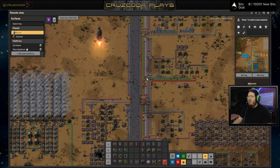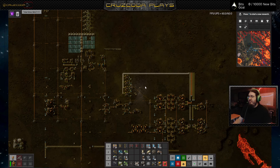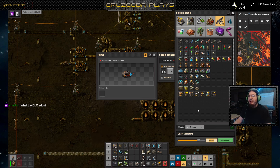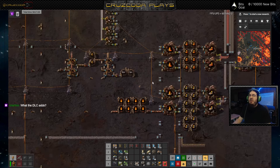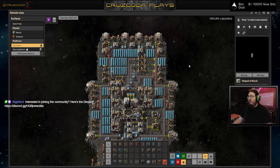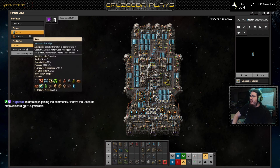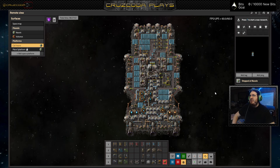This is the regular planet here — Novus. But I am currently on one of the new planets, Volcanus. It adds a total of five planets, it adds space travel, and it adds space platforms. This right here is a spaceship, and this ship is what I'm currently using to travel between the planet Novus and the planet Volcanus. It also adds elevated rails and construction quality.